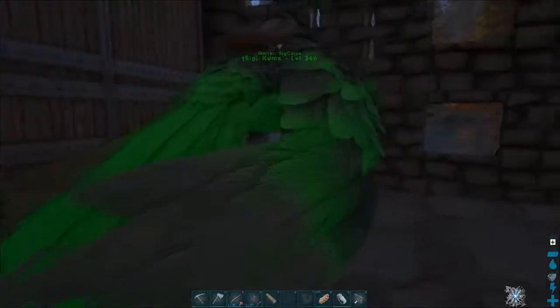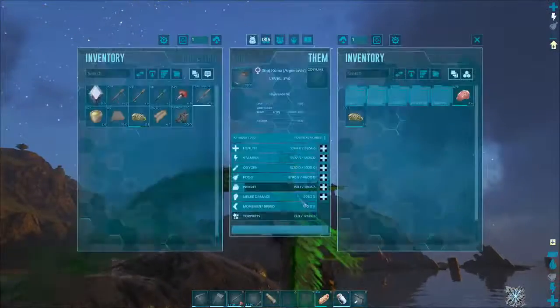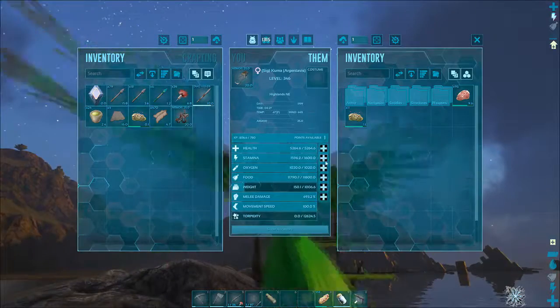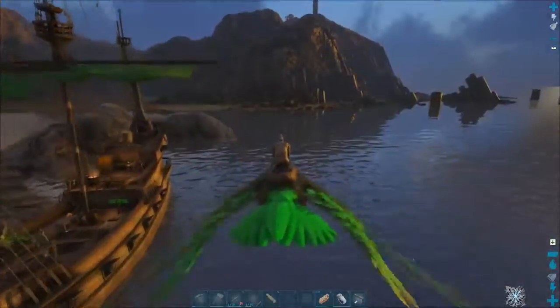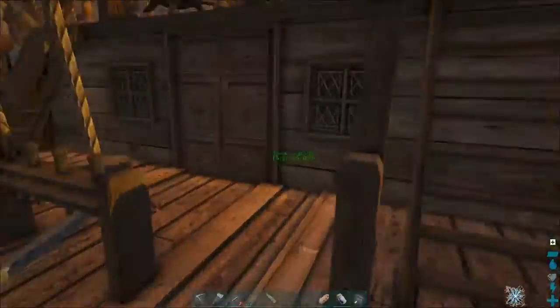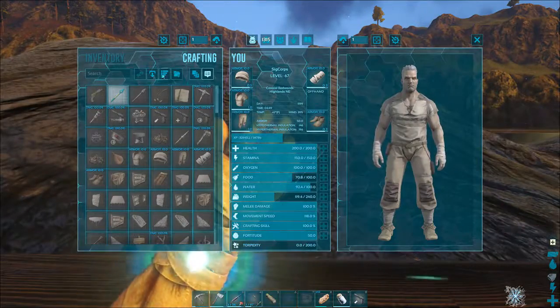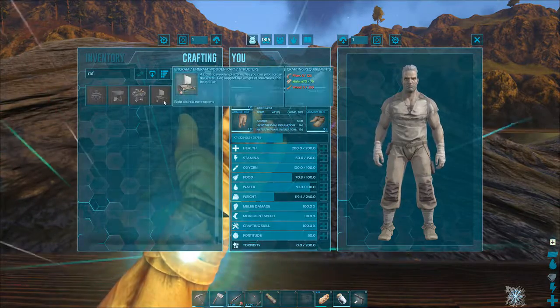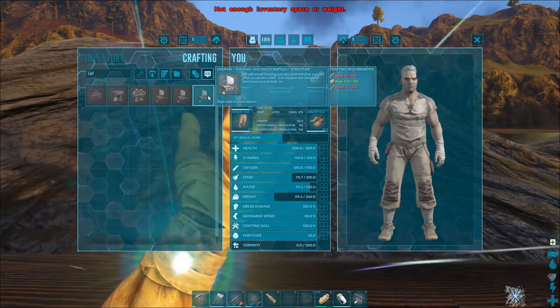Alrighty, you're doing okay. You are doing okay. Oh, you got a level! What do we got here? Let's do maybe some stamina, let's get you maybe to 2k. Yeah, it's hard landing Kuma on here — I gotta kind of land her right here and then she's kind of in the way. Let's see here: raft, wooden raft, advanced raft, advanced raft large. Not enough inventory space — oh what am I doing?